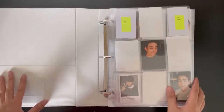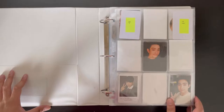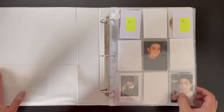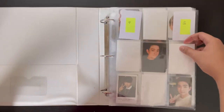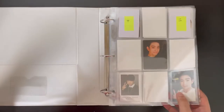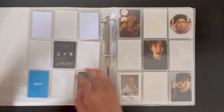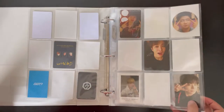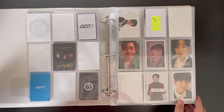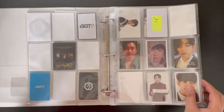We're going to start with my other groups binder, mainly Seventeen and GOT7 and some other groups as well. First we have GOT7 — I collect Jinyoung and Young J, so I separate them per page. For Jinyoung, I'm missing quite a few cards from the older albums because they're really hard to find. For Young J, for the older albums I have it complete because he's an easier member to collect.